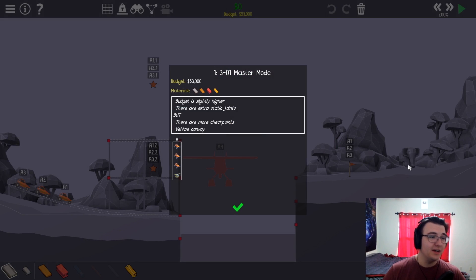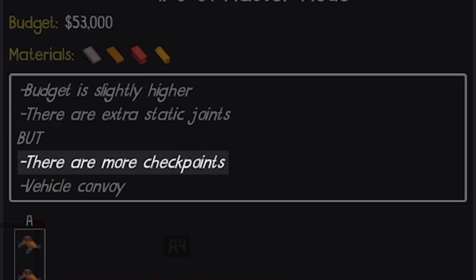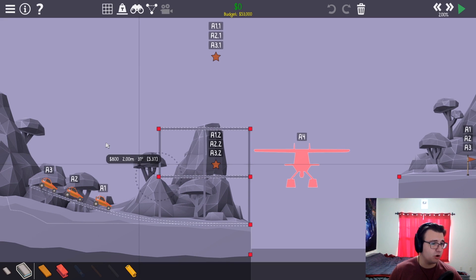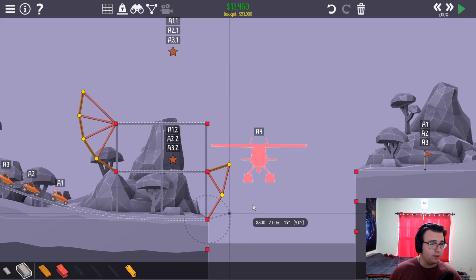Level 3-1 master mode: the budget is slightly higher, there are extra static joints, more checkpoints, and a vehicle convoy. Instead of just doing a half pipe loop up to here, you must fully loop them up, have them come back down, loop into this checkpoint, and then launch to hit out here. I almost want to start my loop from here, then have them jump. This jump shouldn't be too bad, but now we have to loop them to get into this cycle while not hitting the plane — that part's gonna be pretty tough.